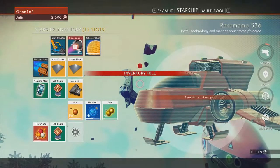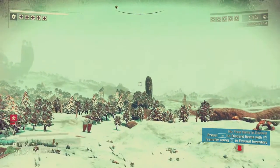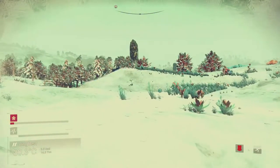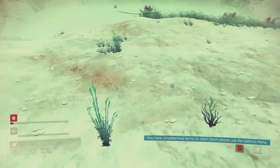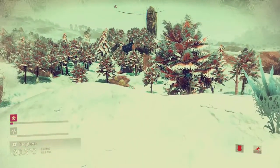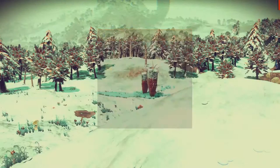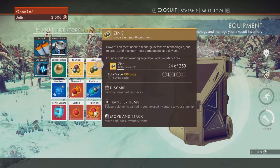That looks a little different though — hang on, what the hell is this? It's big and it's a different color. I must know what it is. Also our thermal protection is about to shit itself, so let's go charge that up, or we will accidentally look out of the inventory like an idiot.